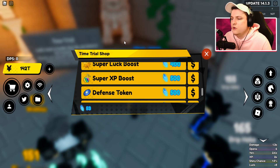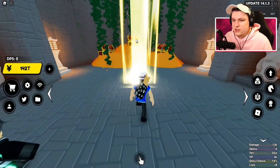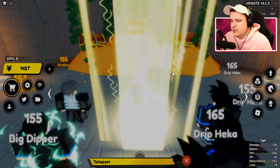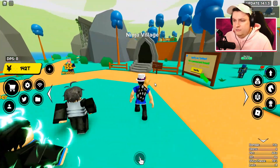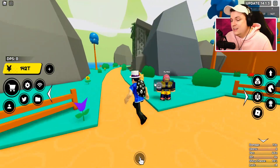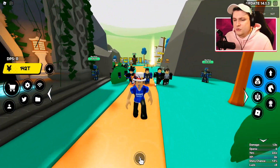If you have the drop boost units, you can get like 150 tokens every run, so that's actually not too bad at all. At least I went ahead and checked out the time trials, which is very cool. But like I say guys, there are some new codes that I've found. We're going to check those out.